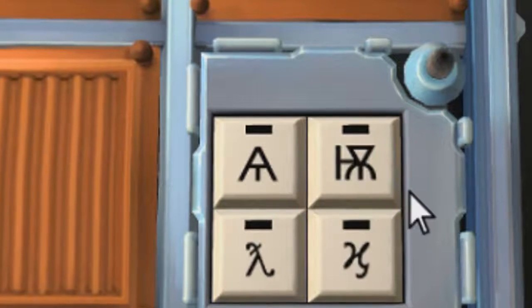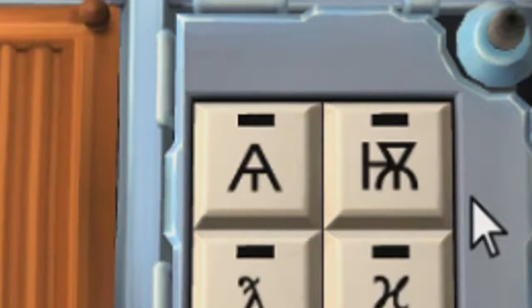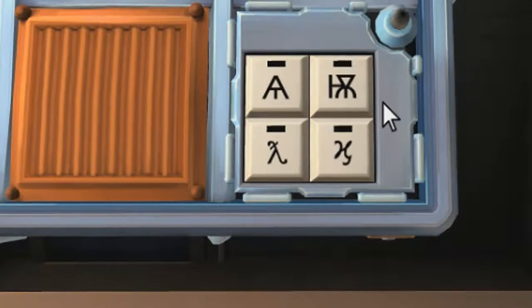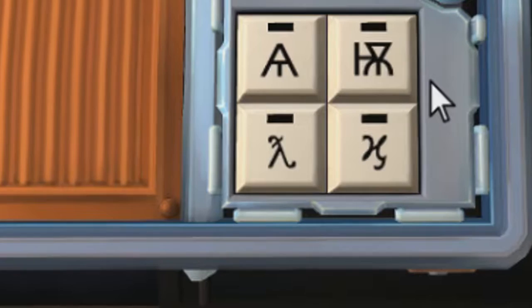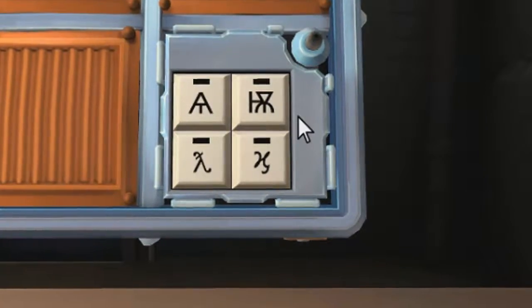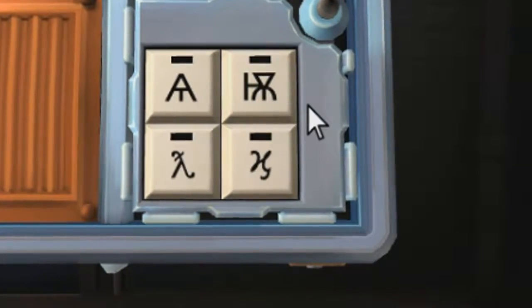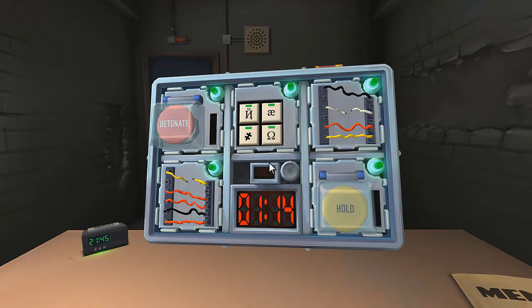One more - hieroglyphs. We've got a capital A with a T. Then a squid holding a stick. Then like a Greek symbol - it's got a line, looks a bit like a pushchair. And then there's like a curly H. So the A, pushchair, squid. Yes, that's it! You did it!